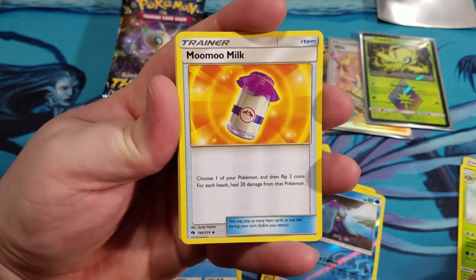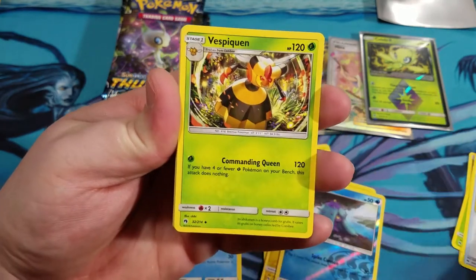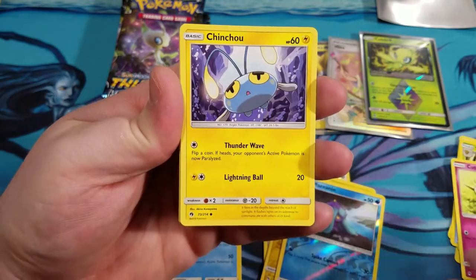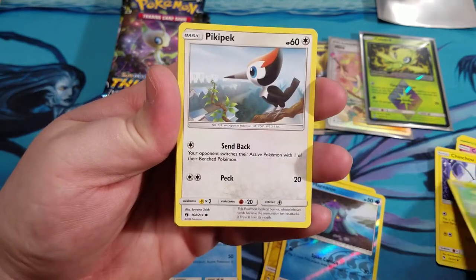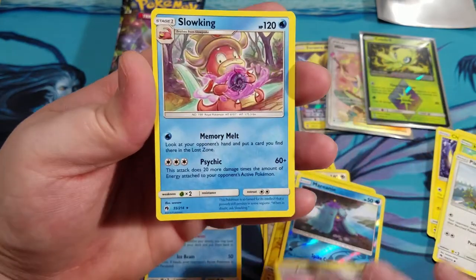We got Ariados, Moo Moo Milk, Vespiquen, Houndour, Cutiefly, Chinchow, Hopip, a Pikipek. We got a Reverse Kecleon and a Slowking.